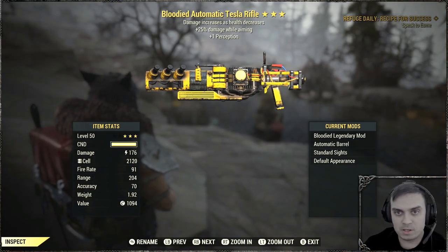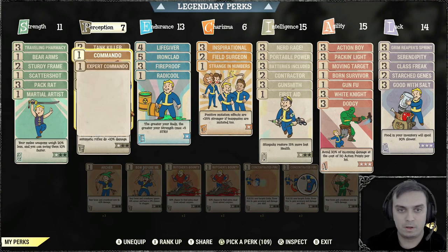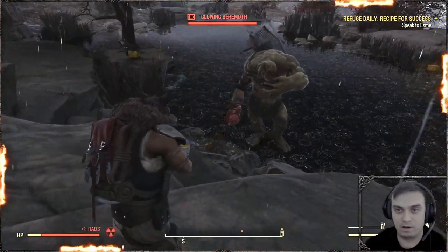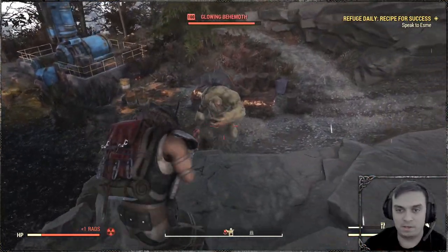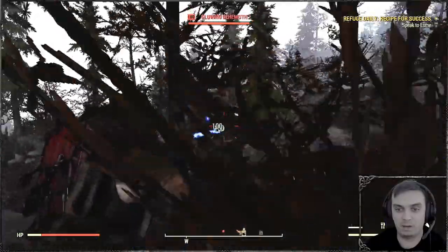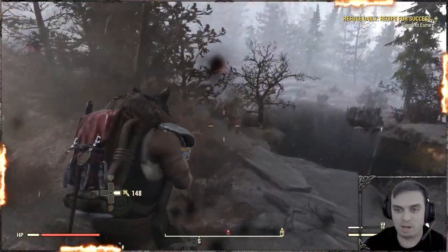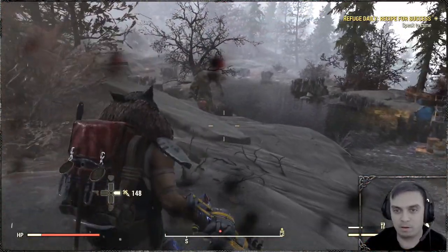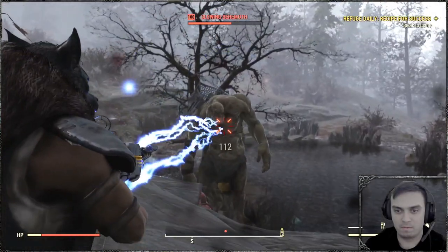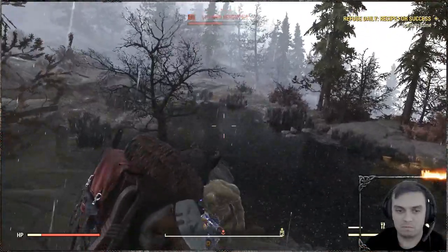All right, so this is going to be the first Tesla I'll be checking out — it's bloodied and 25% damage while aiming. Let's see how that goes. So my build is commando, and these are the perks that I have — you can pause the screen to take a look a little bit more in depth. Let's begin. 100, 100 — 56, 56 if I just shoot the ground. And 100 if I hit him. 112 when aiming. It's pretty good.